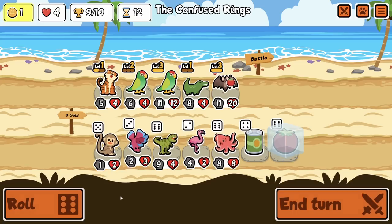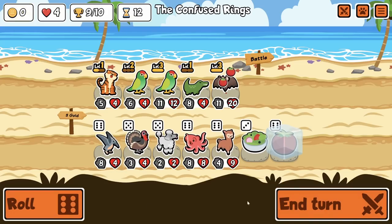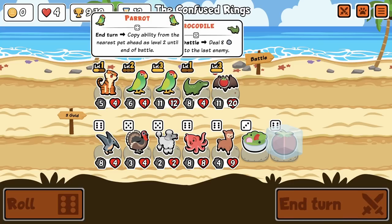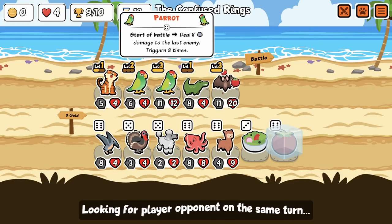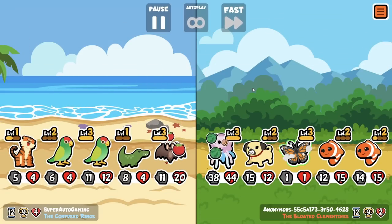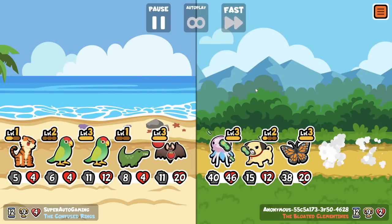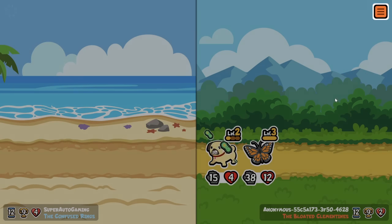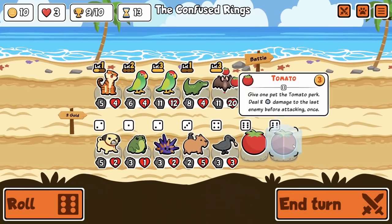Oh my god, and I'm gonna miss out on this tomato. I could forge a loss — should I forge a loss? No, we're not doing that. I don't care — this is good enough. We have one tomato and then we've got a level three parrot, croc, level two parrot, tiger — that is so many eight hits we are getting here. Oh actually, I don't know if we beat this guy.